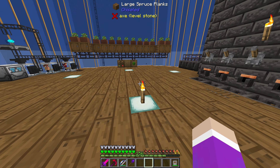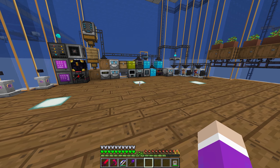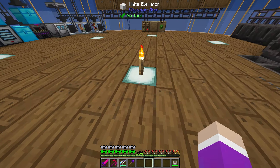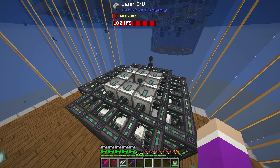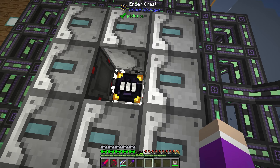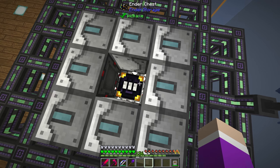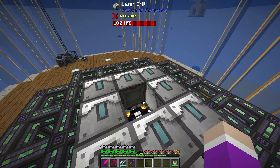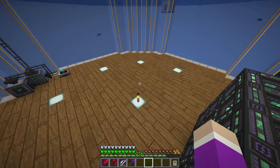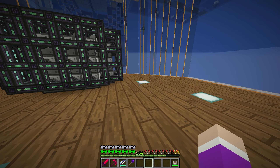Today we're going to be doing a bit of automation. I want to set up some automation down here, which is exactly why I built this room. I've already moved the ore laser drill and added on even more laser drills, and this thing is actually incredibly fast. I didn't put one in the center because I wanted to access the actual thing. This thing is draining about 7000 FE maximum sometimes, so it's a power hog.